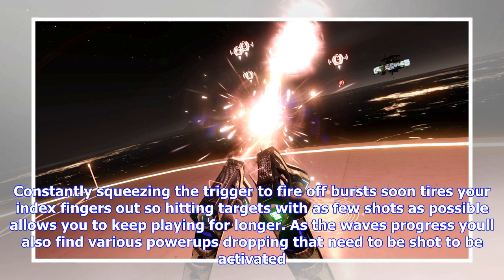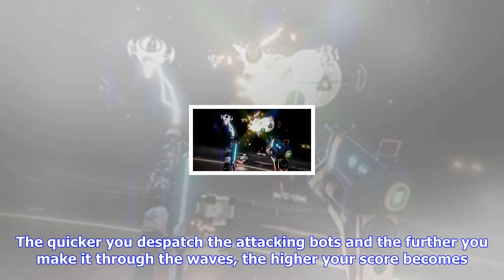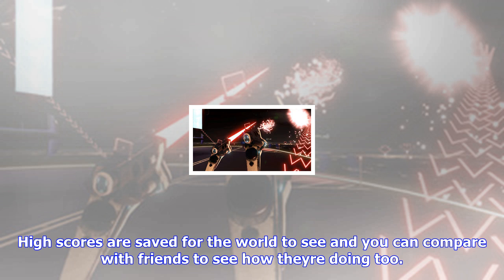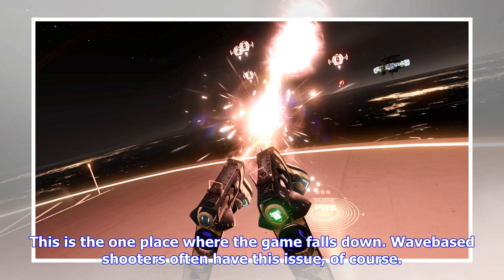Accurate shooting helped in more ways than one — constantly squeezing the trigger to fire off bursts soon tires your index fingers out, so hitting targets with as few shots as possible allows you to keep playing for longer. As the waves progress, you'll also find various power-ups dropping that need to be shot to be activated. These include time-limited faster-firing guns and a dome shield that covers the play area and stops you having to worry about enemy fire until it degrades. The quicker you dispatch the attacking bots and the further you make it through the waves, the higher your score becomes.